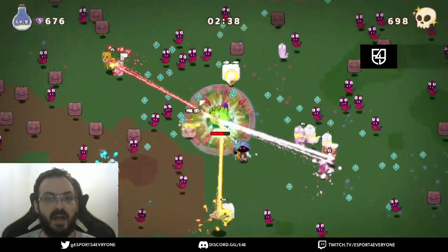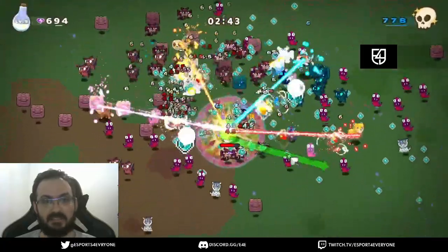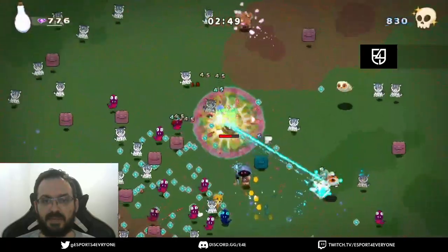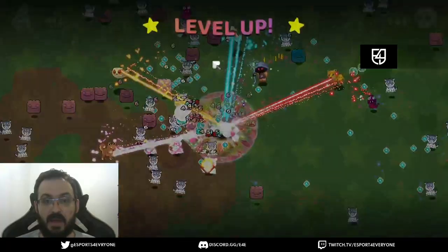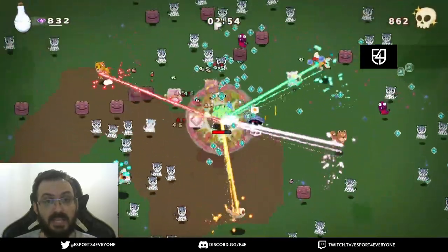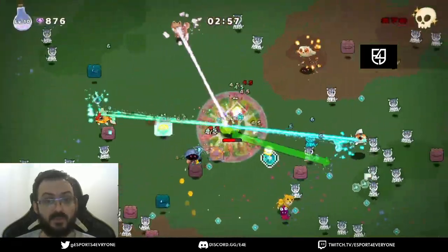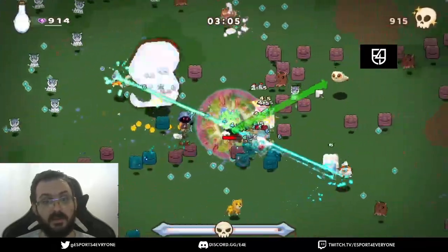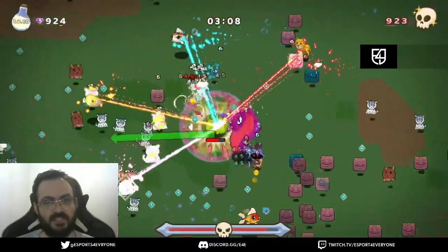Instead of getting Shiba now, I could get level two Incisor and go for a high level Incisor, because that will be nice to have in the late game. But I wanted to make this run in the way that was easier to replicate, so I just went for one level of each skill.